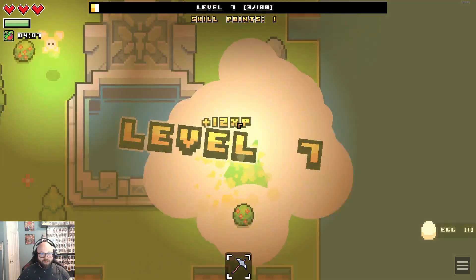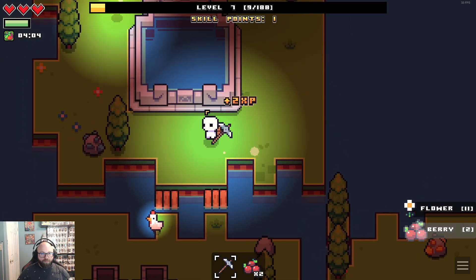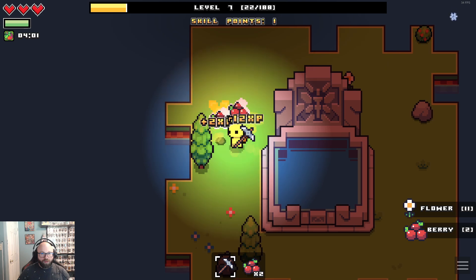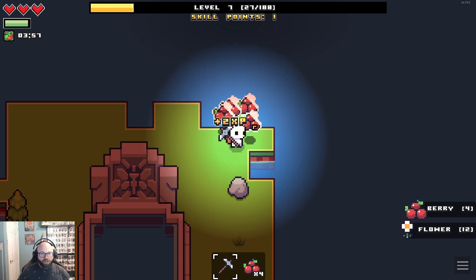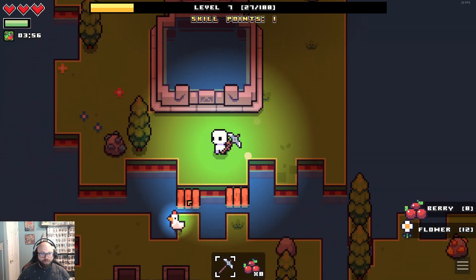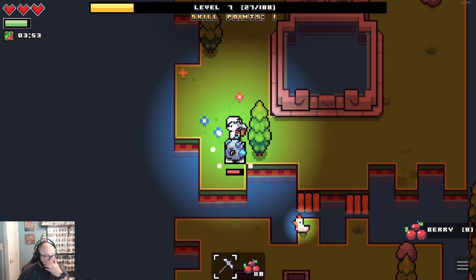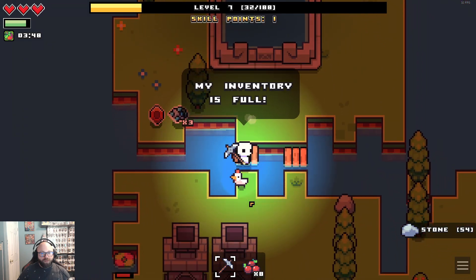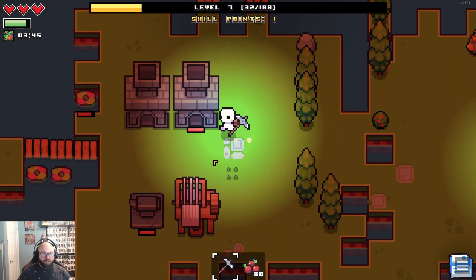You can get an egg from him. My inventory is full — I got a whole bunch more stuff. Got an egg and some fibers.